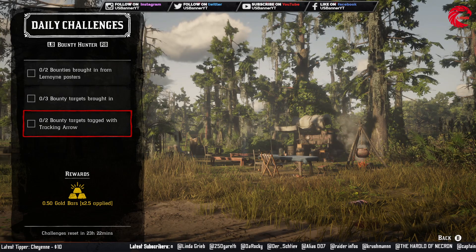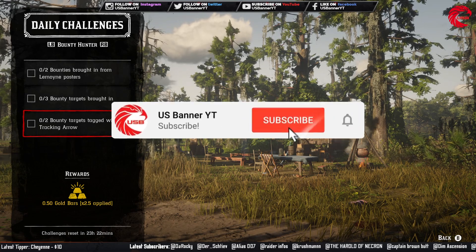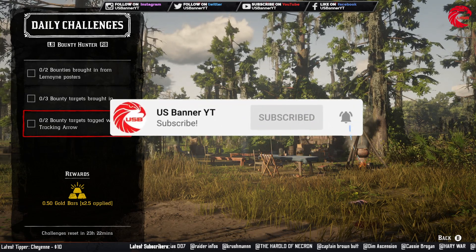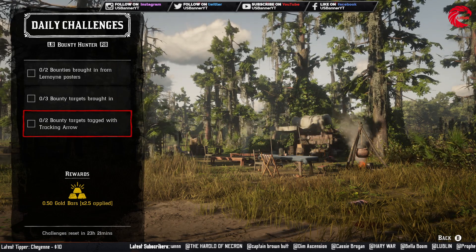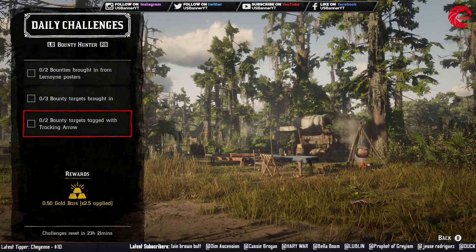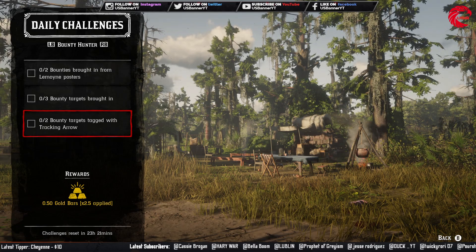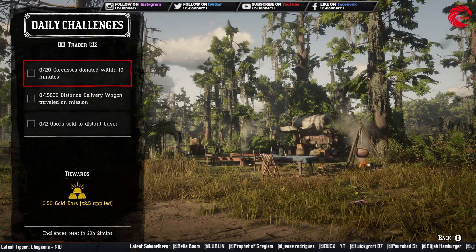Then you have to tag two bounty targets with the tracking arrow. For this one, go to any bounty mission. When you are in the bounty mission area use your eagle eye — you will see the target glowing red. Shoot them with the tracking arrow and do that two times.